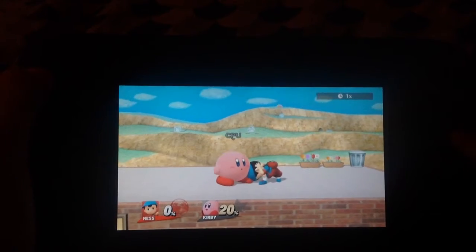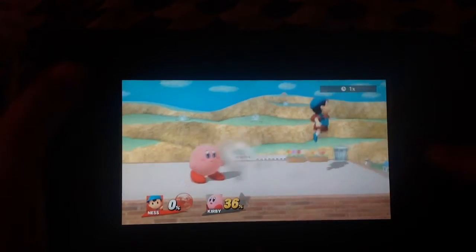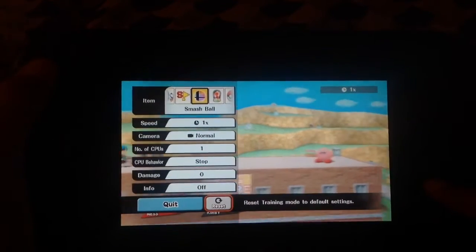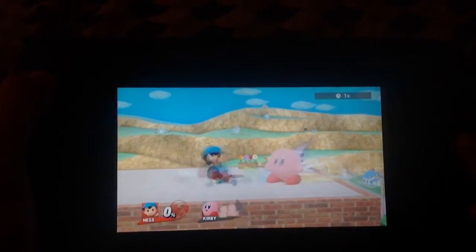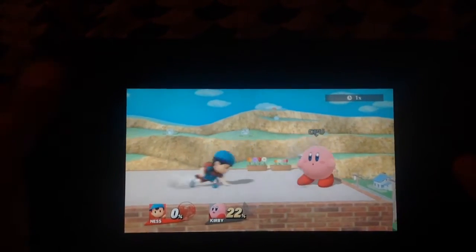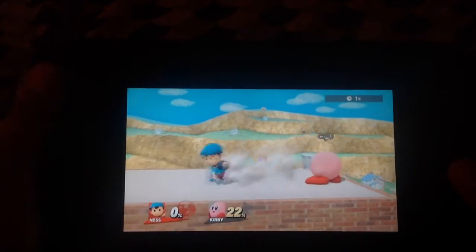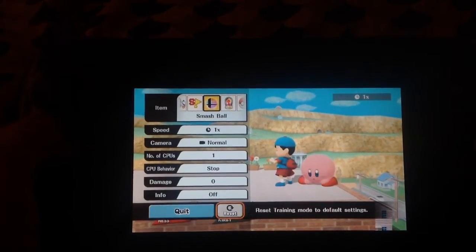Another combo goes up to around 20 to 22%. All you have to do is use Ness's down smash very quickly and you should be fine. The maximum percentage I got with this combo is 22%. I'm not sure if I can go any higher — yeah, 22% right there. I can't get anything higher because every time I do it, the opponent always moves away.